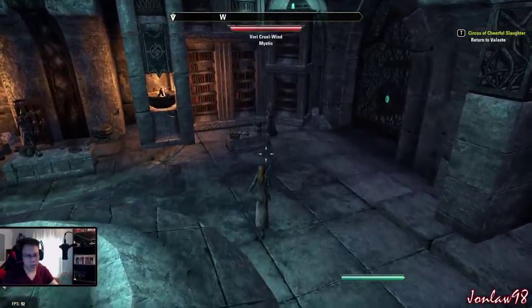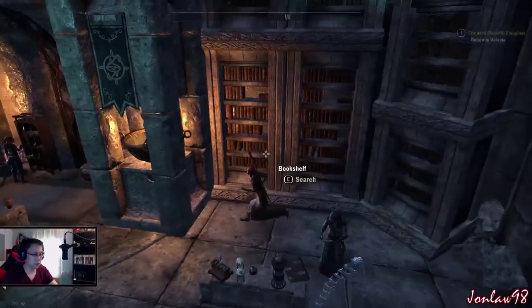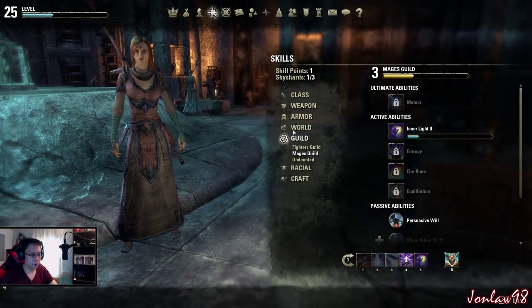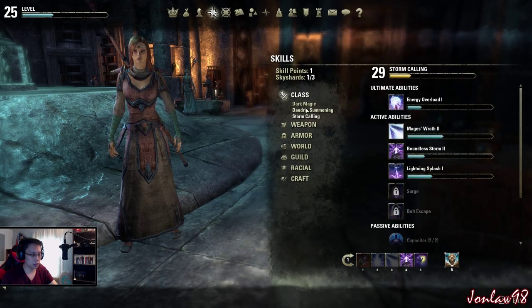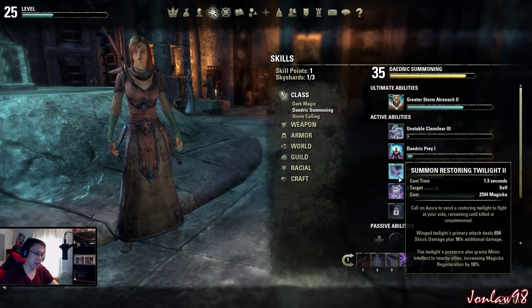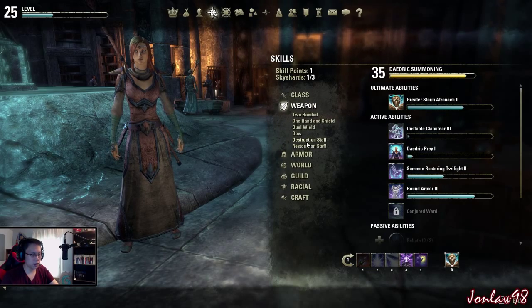What types of magic do you use - what skills do you use? Pretty much things in Stormcalling because I'm trying to level that one up. And occasionally I had a few points in the summoning stuff but I kind of took it out - I use the ultimate for that. And destruction staff.